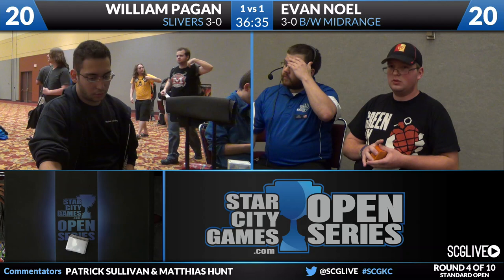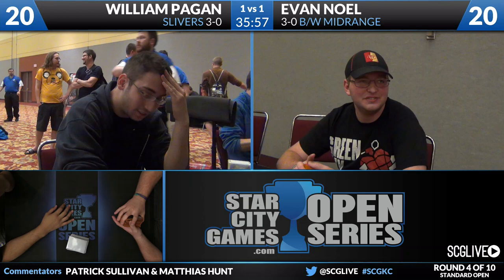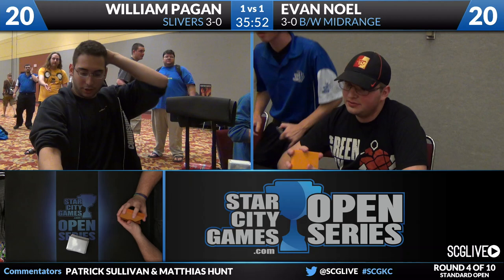This post-board matchup seems real bad for him. If you look at William's deck, his entire creature base dies to Drown in Sorrow — every single Sliver. The only way he gets around it is he needs two Predatory Slivers in play. On the deck registration list, William listed his archetype as Mutavault Enhancement. This deck is good at making Mutavault more powerful — it's probably the best Sliver in the deck. We've argued for a long time what's the best Mutavault deck — is it Mono Blue Devotion, Mono Black Devotion, Mono Red Beatdown? It's probably Slivers.